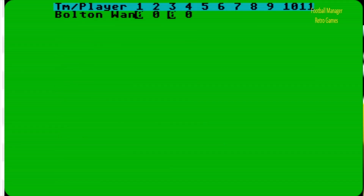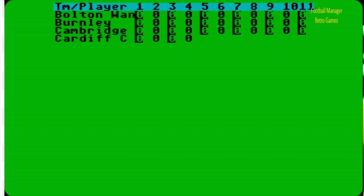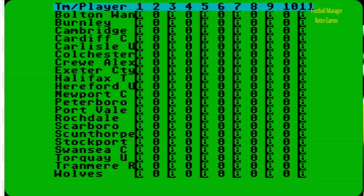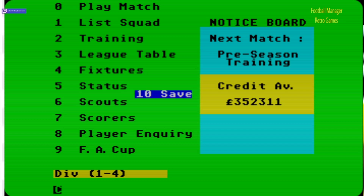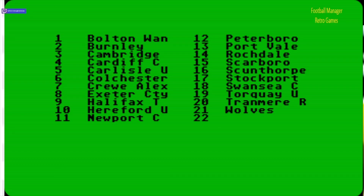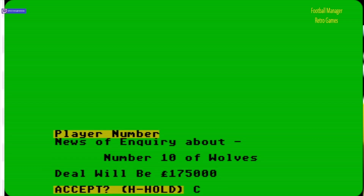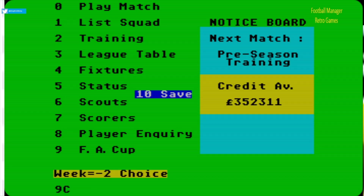Scorers — this lists players one to eleven and how many goals they've scored, so this could go on for a while. I'm going to speed this bit up. Of course the season hasn't even started yet, so no player has actually scored a goal yet. Go back to normal. Player inquiry — division four. Let's go to Wolves, player number 10 — I'm guessing is an attacker — the deal will be £175,000. The FA Cup draw hasn't been made yet. Let's play match — we're on minus week two, so we're in pre-season.